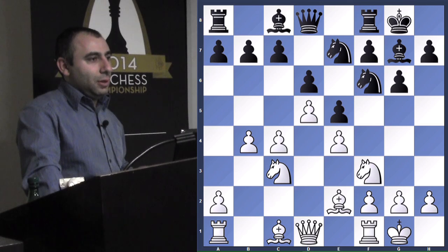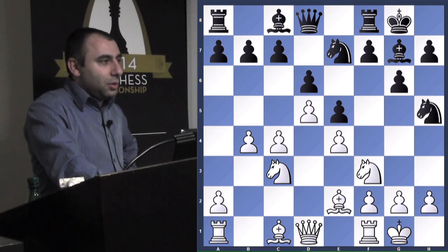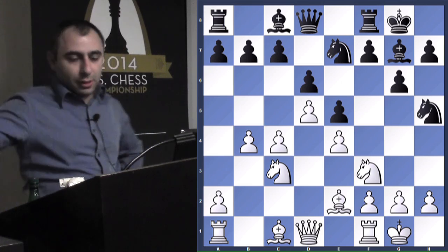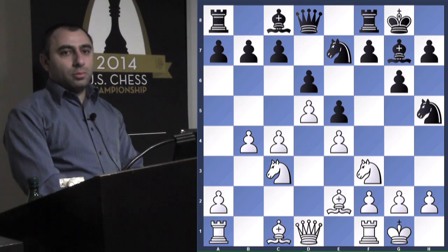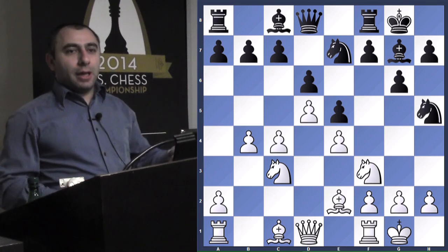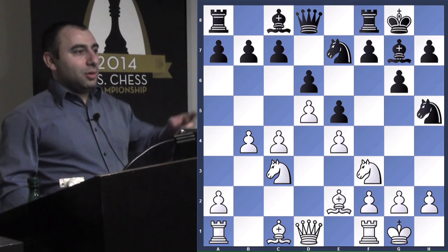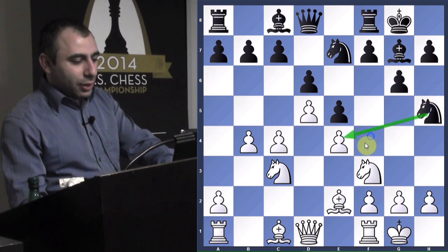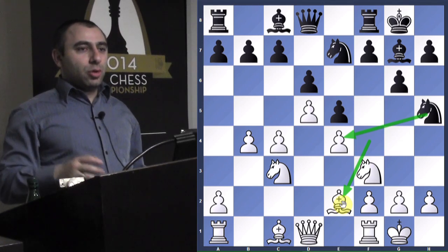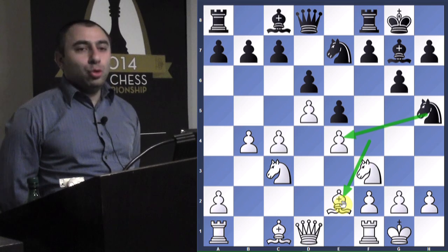Knight h5 — my opponent put the knight there. Let's think about what the threat is. Yes, he wants to play f5, but also if he could move again, what's the purpose of the knight on h5? He can go knight f4 and win the bishop. If you can win one of the bishops — the light-square or dark-square bishop — you'll have a great position. So knight h5 is trying to go knight f4, and I need to do something against that.